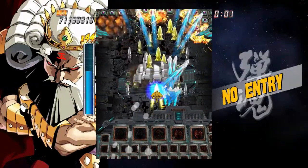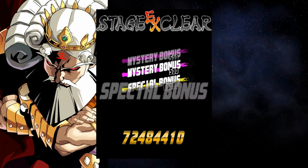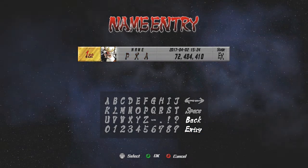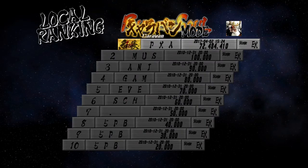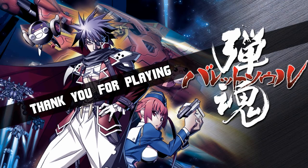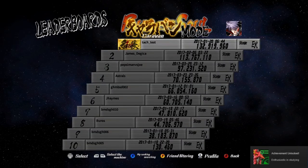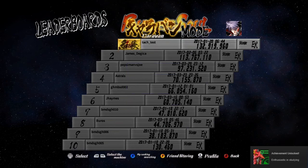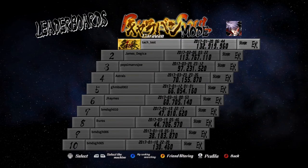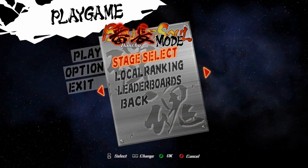Interestingly, you also get an option to file to the leaderboard after a run. You can set your name and it will remember it between runs, so you don't have to specify it every time. Right now though, my scores aren't showing up — I'm thinking these are mostly developers or beta testers on the boards currently. I wouldn't be surprised to see this get reset at release. I am playing the final version of the game.